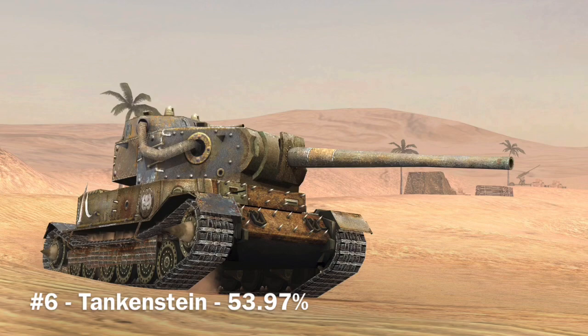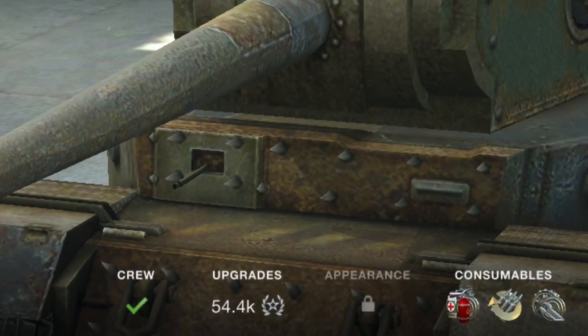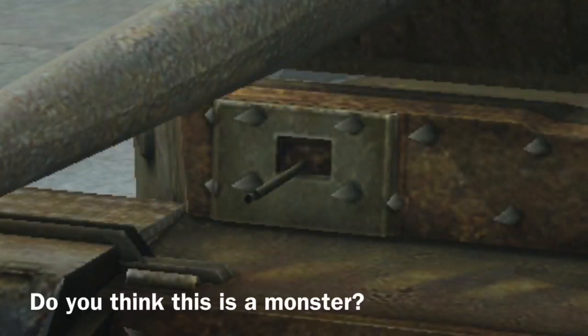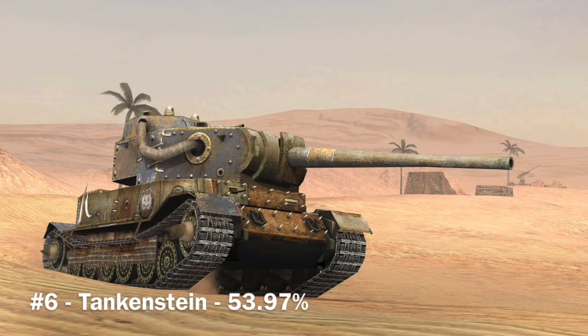Next is the Tankenstein at 53.97%. If you look at the viewport just below the turret, it almost looks like there's a goblin inside — red eyes, green face. Some people tell me I'm up at night, but I swear I see it. Let me know if you think that's a goblin or not.